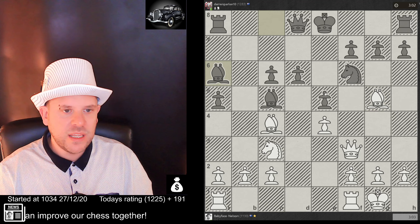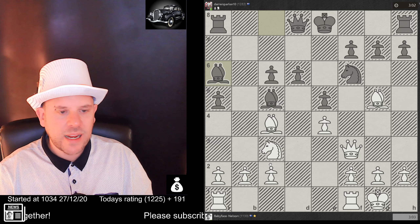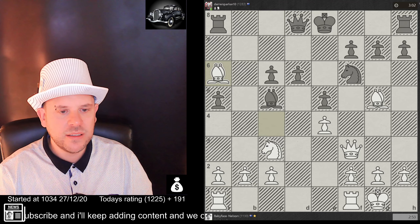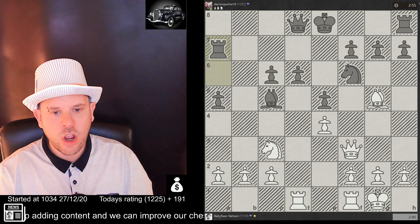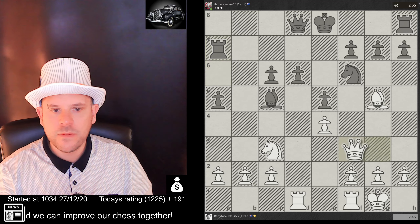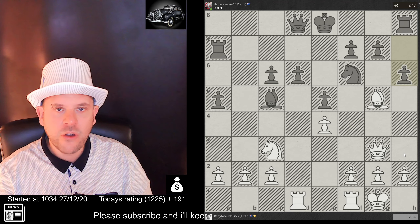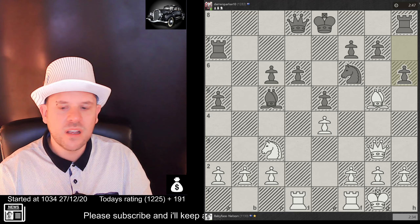At this rating range — say 1100 to 1300 — players still blunder their pieces but do have an understanding of basic opening development and a few key moves. This is something I need to grow on as a player, because sometimes I'm so focused on my own moves that I miss my opponent's blunders. Below 1200, whoever misses the first blunder ends up losing.